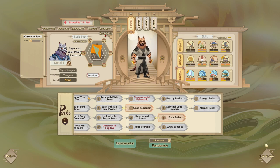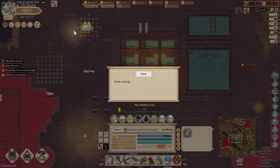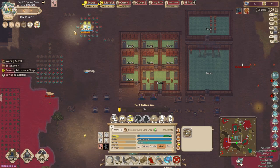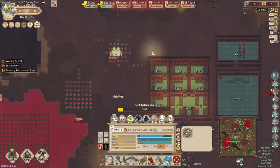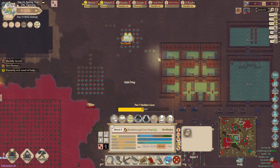I'm going to get into the video and build out my sect, then show you guys exactly how I gathered the materials for the mini universe after I get to Golden Core. Golden Core score doesn't really matter.